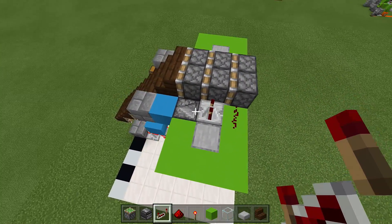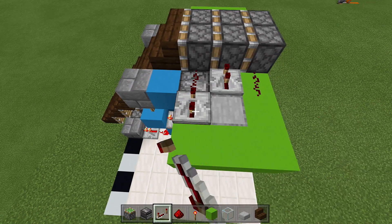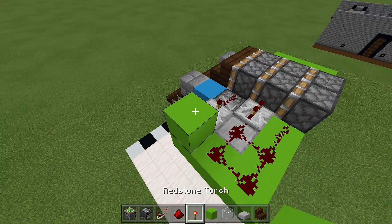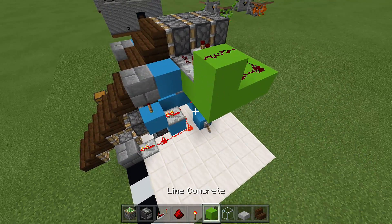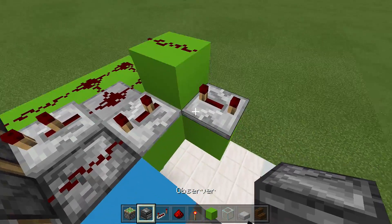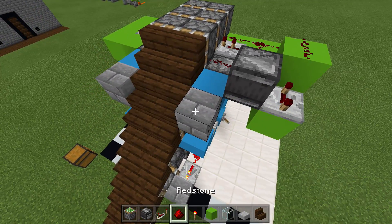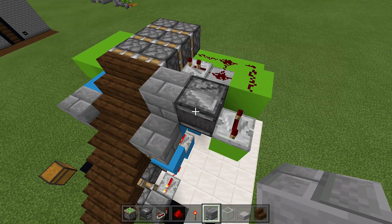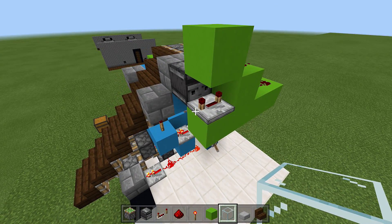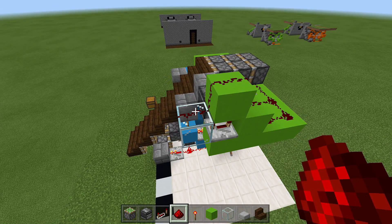Place a piece of redstone next to this repeater, then a repeater behind it set to three ticks delay. Place redstone along all these blocks, then when you reach the three-tick repeater come up a block with redstone. Off that block place another block with a repeater set to four ticks delay. Take out your observer block, crouch, and place it coming out of that repeater. Place a block of choice right in front of that observer. Then place a block above the redstone repeater and a glass block in front of it — we don't want the repeater powering it. Place redstone on top of those blocks.